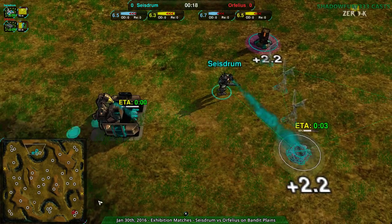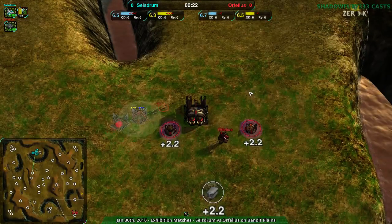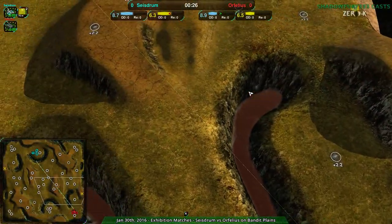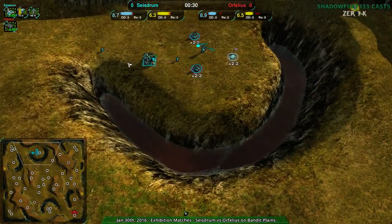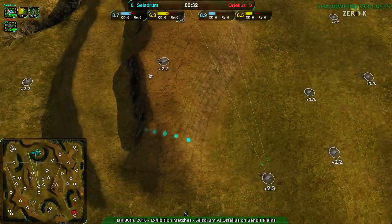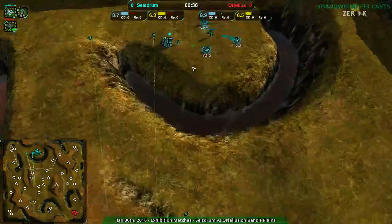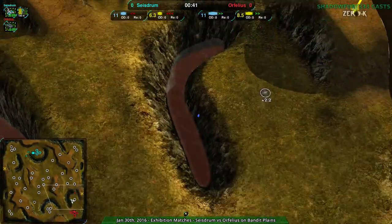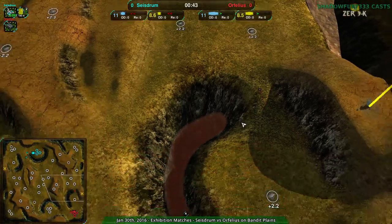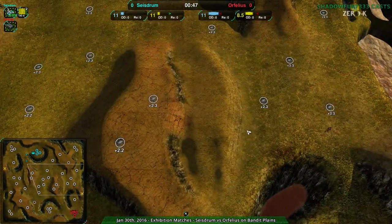Psystrom is going for the Shieldbot Factory. Orphilius is going for Cloakibot, which you don't see a whole lot. Bandit Plains is a very large map, but due to the hilly nature of it, it tends to favor Raider play. It's large, and you do get a lot of economy to work with, but it should in theory be a very defensive map just due to the way it's built up.